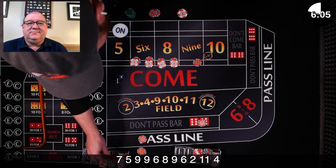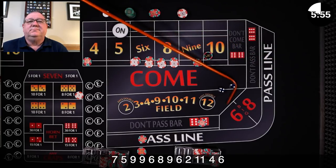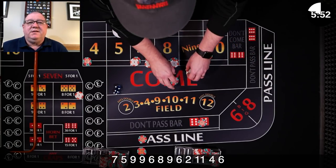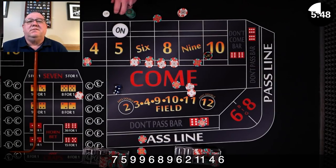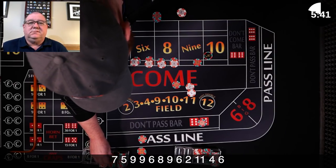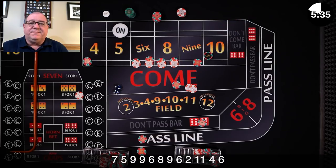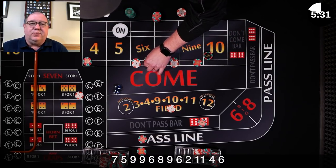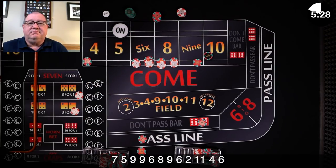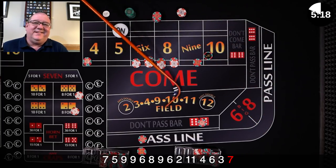Stay just like it is. 6 easy — pays 7 for you and $14 for me. I'll pay one for 15 and regress. Press my 6, and with the extra dollar go back on the hard 4. Three craps — dice are spinning, stop at a 7. 7 out.